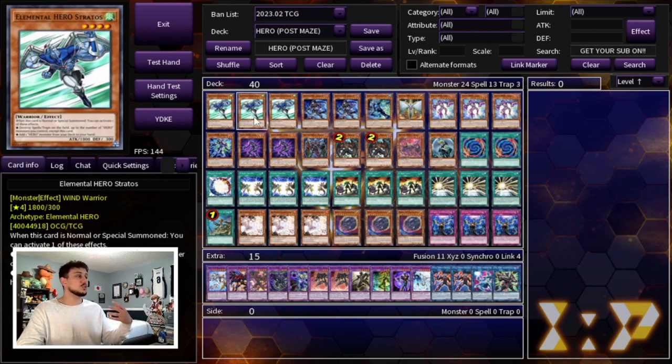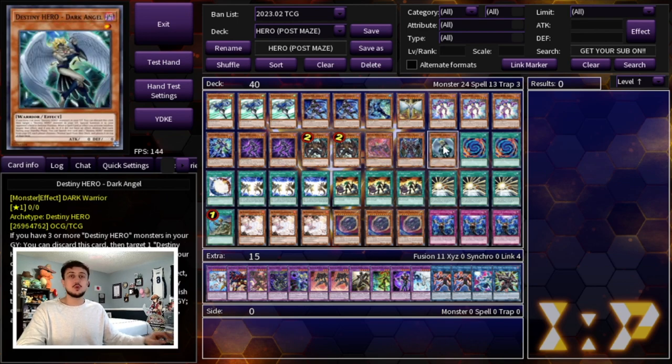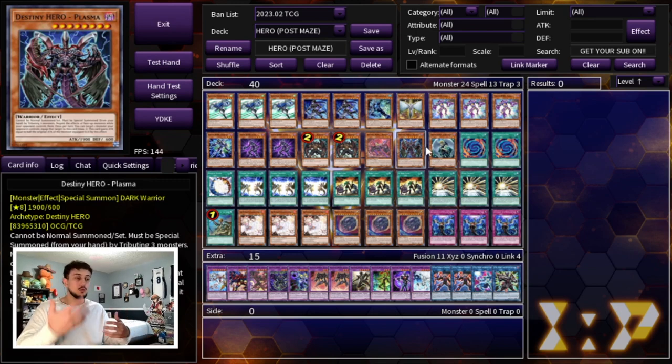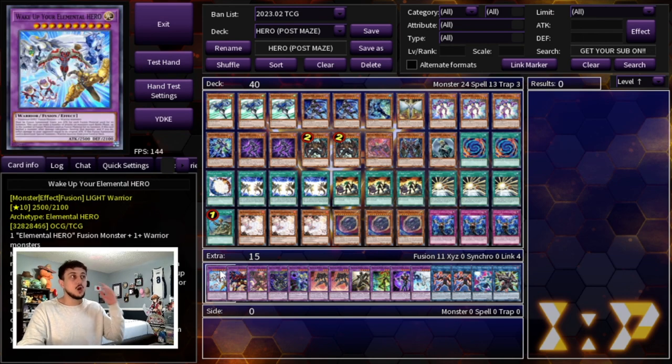Something I want to mention before getting into the extra deck: cards like Plasma and Dark Angel are very easy to side out in games two and three if you know you're going second. Same with one Shadow Mist — you can side it out going second, making it really easy to bring in cards from your side deck like Lightning Storm, Dark Hole, or Raigeki. That's the really cool thing about this deck's flexibility.